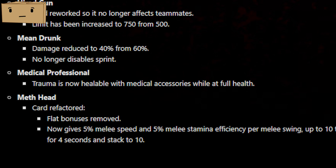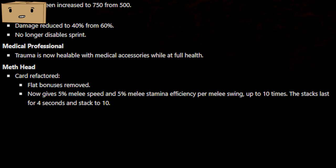Medical Professional — you can now heal trauma without having to shoot your teammate once in the foot. This is overall a good change, but it is kind of upsetting that I don't have an excuse to shoot my teammates anymore. Meth Head has received a nerf — instead of having flat bonuses, you will now need to swing your weapon to get 5% melee speed and 5% melee stamina efficiency, stacking up to 10 times but only lasting 4 seconds.